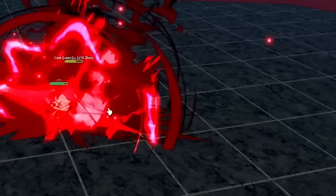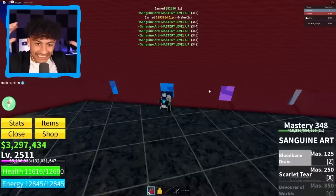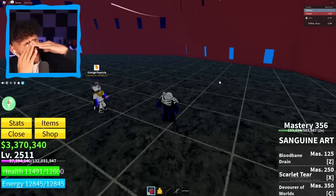We're at mastery 341 and all we have to do is kill Kate Queen one more time to unlock every single ability. Kate Queen, can you die a little bit faster please? I've waited literally over a week just to have the Sanguine Art. This fighting style is so worth it — it's just so good. Kate Queen is about to die — three, two, one — there we go! Mastery 348? Oh my gosh. Are you trolling? Kate Queen, one more time — finally! Yes! Mastery 356! We did it, boys! We did it! After a week, finally!